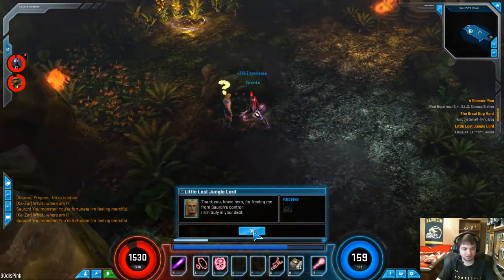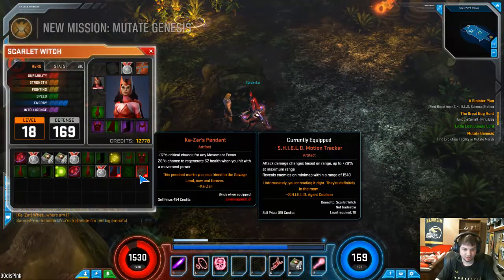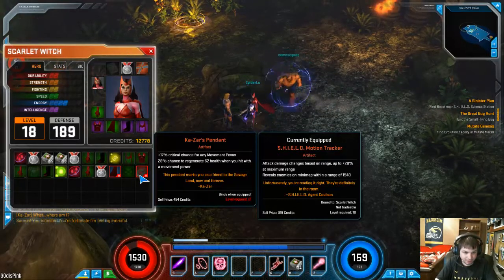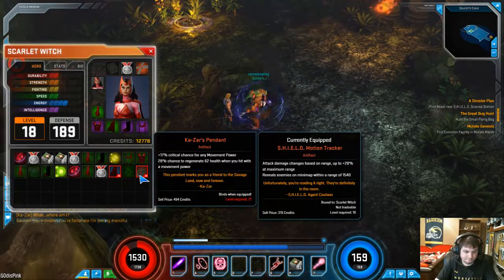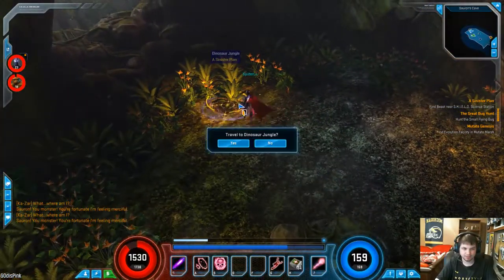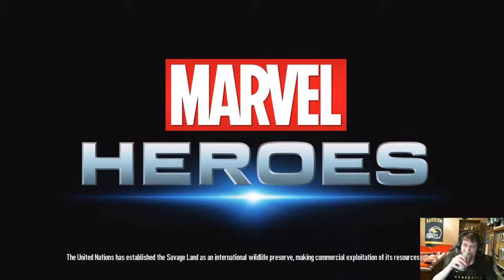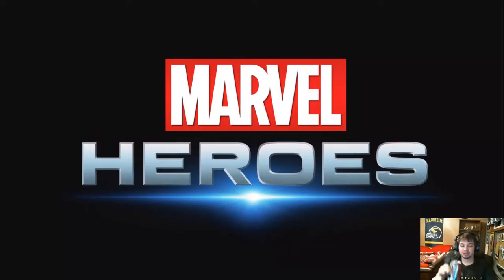Turn it in right here to Kazara. Thank you, Kazara — what did you just give me? You gave me an artifact that you have to be level 21 to use. Hmm. What's a critical chance for any movement power? Like, am I slow maybe? I'm thinking fly — you can critically fly? As stupid as that sounds, I'm not gonna judge this game before I see what it's talking about. But I'm thinking it's your slow abilities, like your snares, that have a 17% chance to crit.